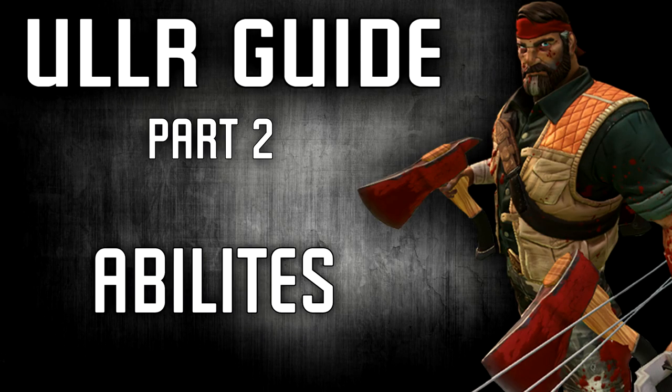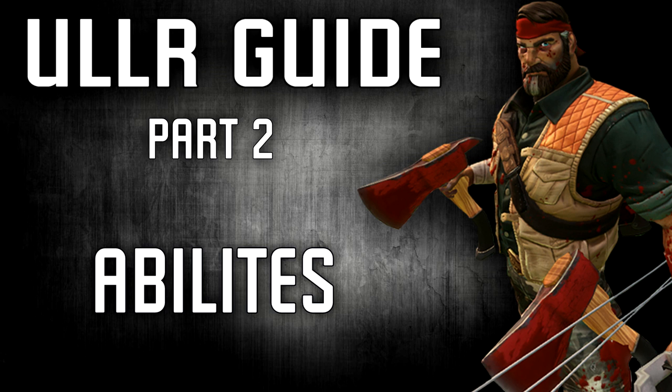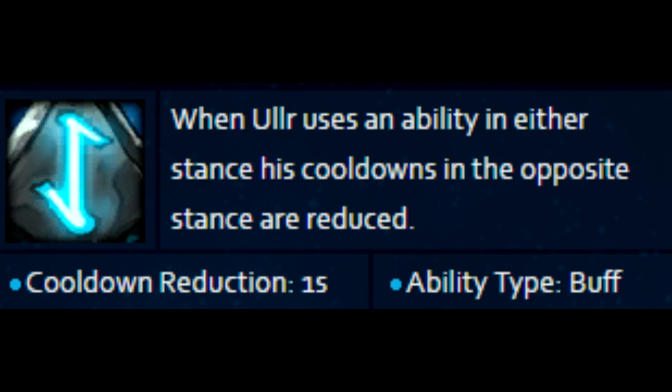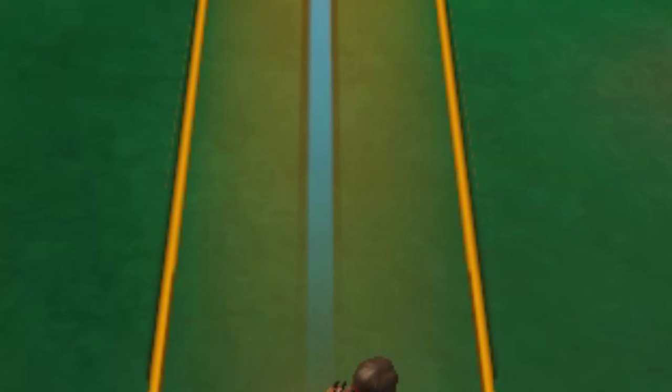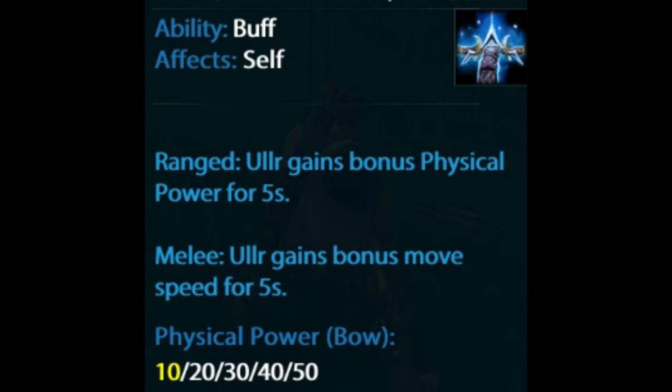First up are Ullr's abilities. It's pretty simple, so this part won't take too long. Ullr's passive is when he uses an ability, the ability in the opposite stance is reduced by 1 second. First up in Bow stance, Ullr's one fires an arrow that hits all targets in its path. It's about 5 meters in width and 70 meters long. Ullr's two is a physical power buff that lasts 5 seconds.